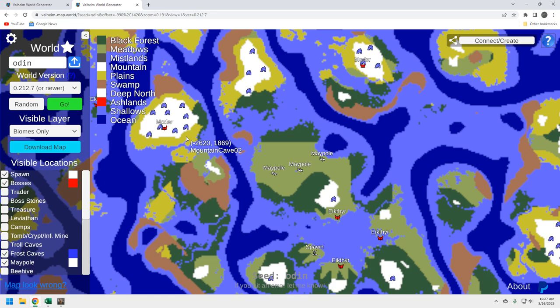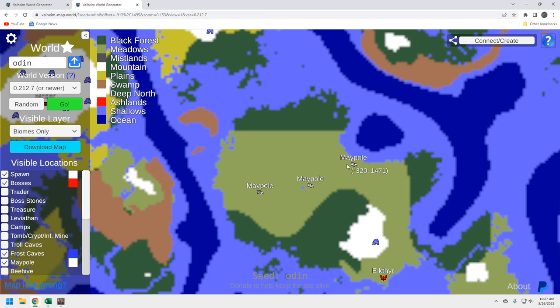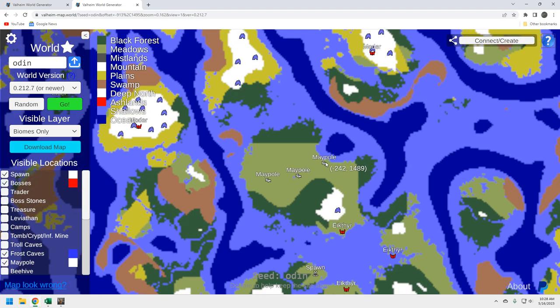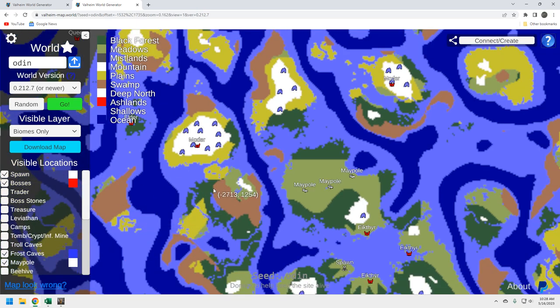Things on the Valheim seed generator map are a lot closer than they appear. You can see this maypole here — when we visited it we were fairly close to the water, but on the map it looks like more of a distance than it actually is in game. Keep that in mind. Let's get the ancillary stuff out of the way.